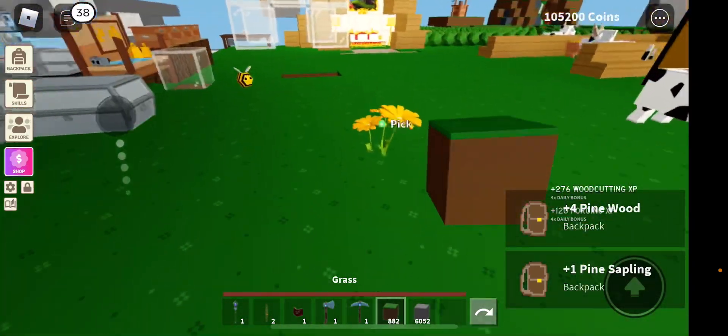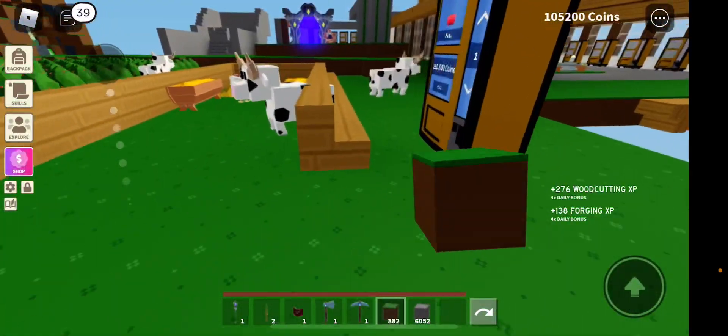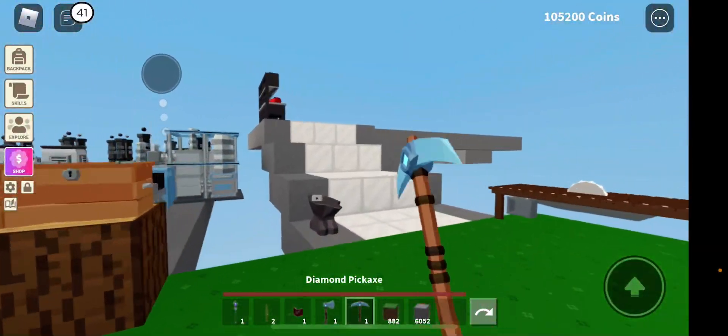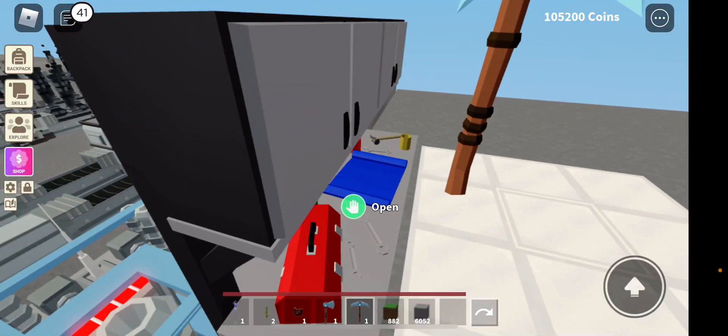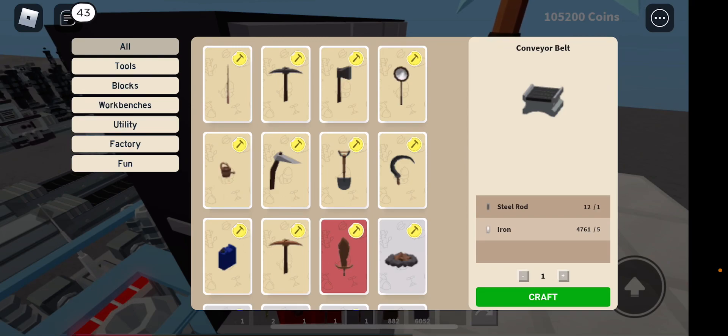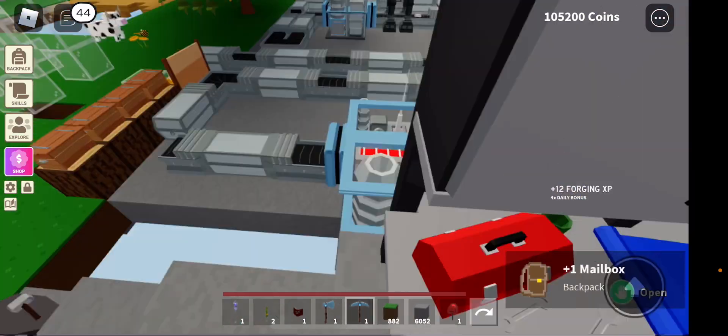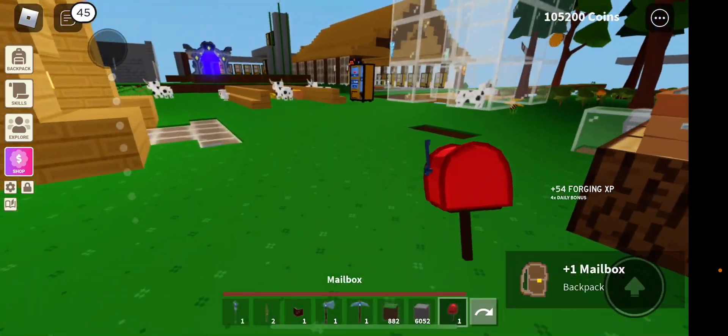Guys, we got this — it's pretty nice. Let's craft the mailbox and see what we can do with it. New mailbox, just one block at least, and then a level. That's correct — we got the mailbox.